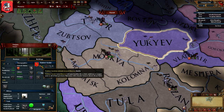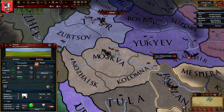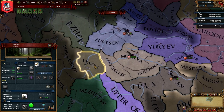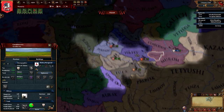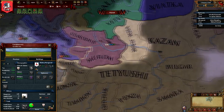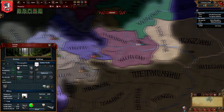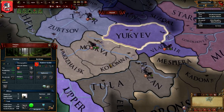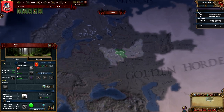Do they even like us? No, they are hostile. So that's not even going to work. Sorry about that. Let's see who we can make alliances with here — who doesn't completely hate us?